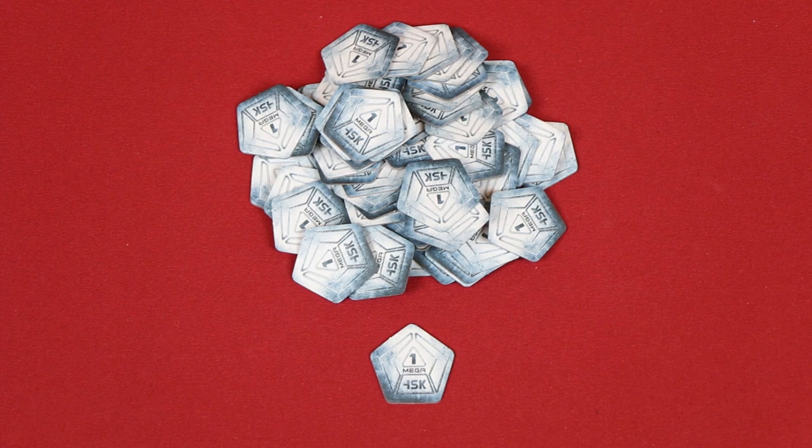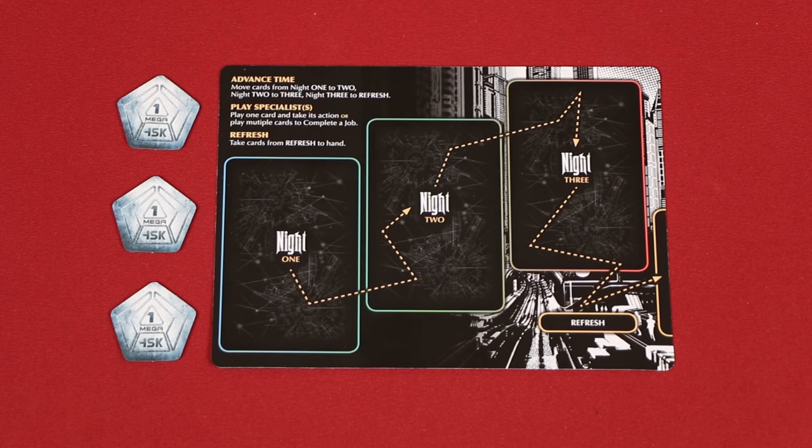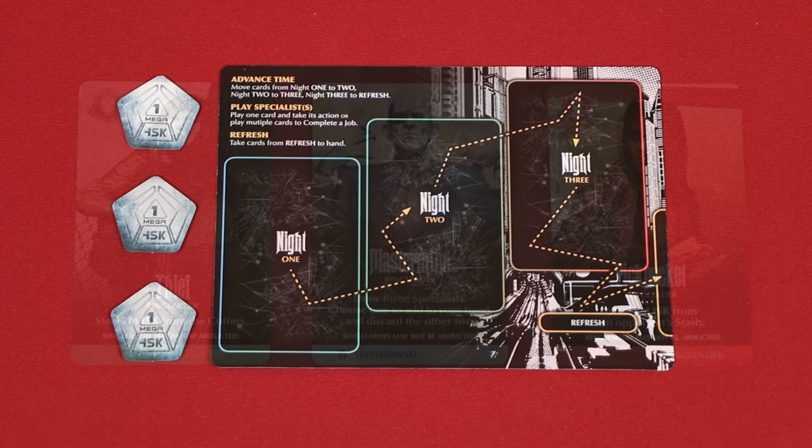These are ISK tokens. In a four player game, place 75 of them in the center of the table to form the coffers. Use only 65 with three players, or 50 while playing with two. Give each person one of these player boards, known as a hideout, as well as three ISK tokens from the coffers.